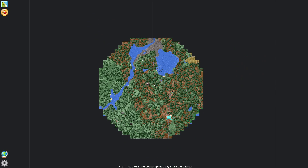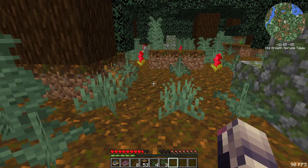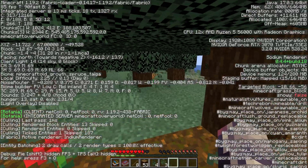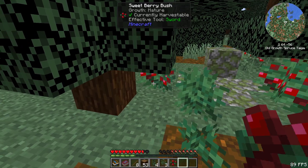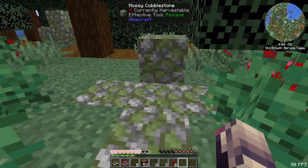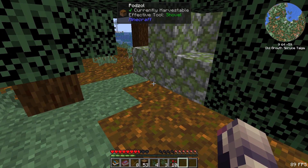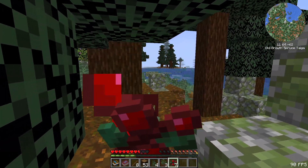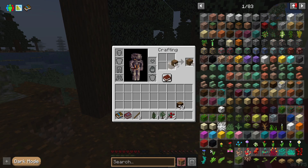Let's try and find a biome that's suitable. We got something down here as well. Of course, we are in 1.19.2. We got some sweet berries, let's take these without taking damage. We can kinda figure out some stuff here. Let's actually grab a boat — that's not a terrible idea.